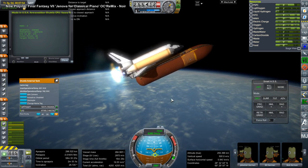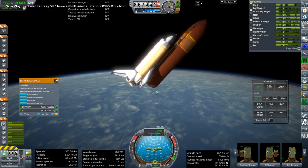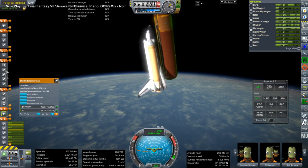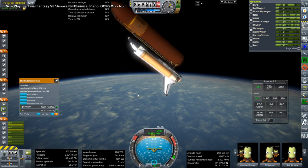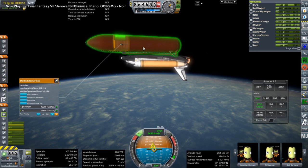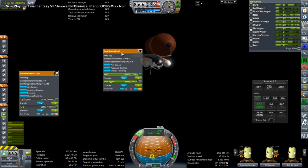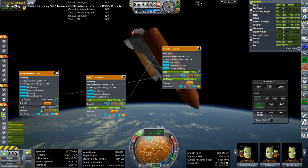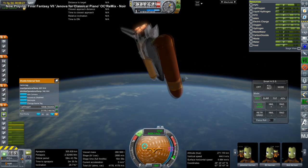Here again we have the RL-60s ignited, which I did not want to do because they're for the transfer stage. We need to let go of the external tank here. I've transferred some of the external tank fuel into the RL-60 stage. If we could have cross-feeding like that, that would probably help — I'd have to figure out exactly the right timing of when to light the RL-60s to feed off of the external tank. We could set fuel prioritization to make sure that happens properly.